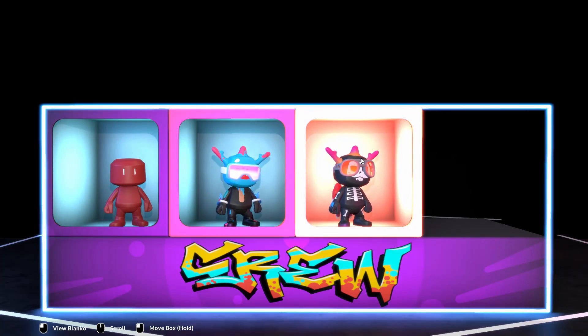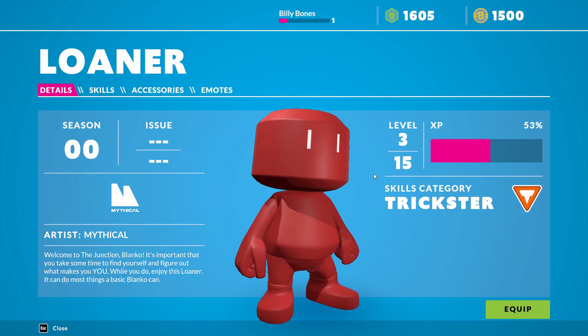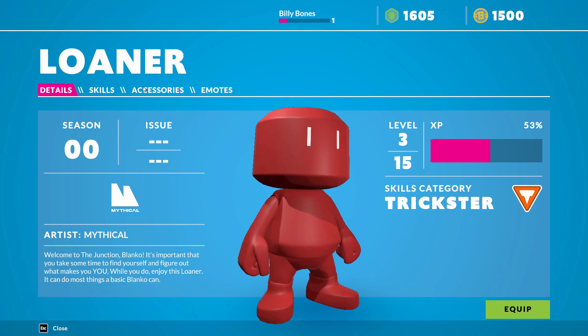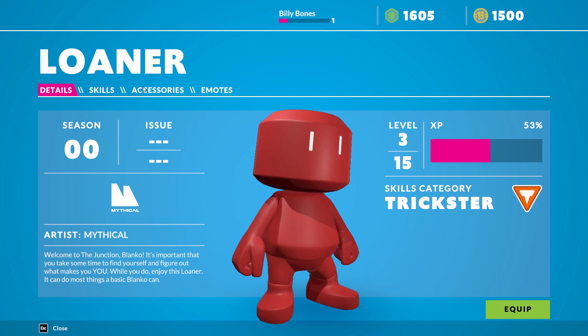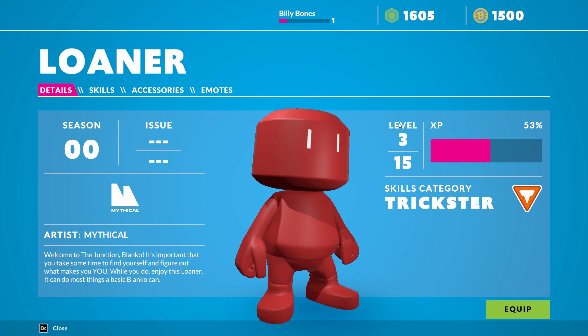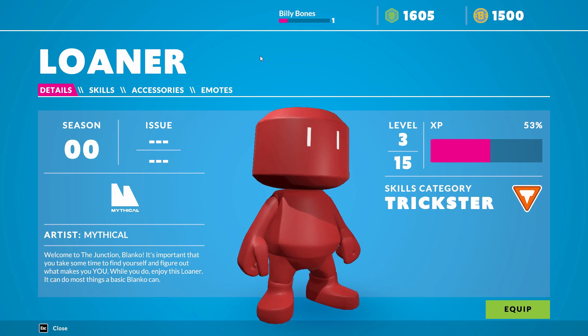You can see all my Blancos here. This was the first one, and as you can see I played with it a bit and got some XP. You get XP by doing different activities. When it reaches 100 you go up one level. Here I have level three out of 15.